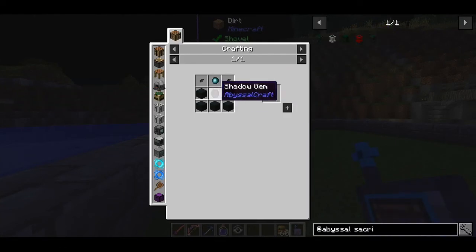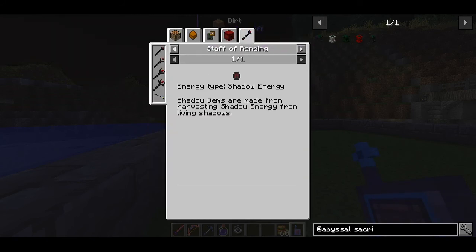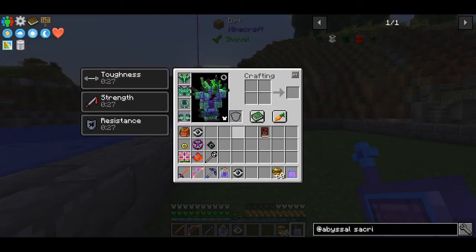We get corallium gem clusters, corallium infused stone, and corallium pearls. The next item that we are going to need is called a shadow gem — they drop from a shadow beast. You can also find them in dungeon chests or combine shadow shards.